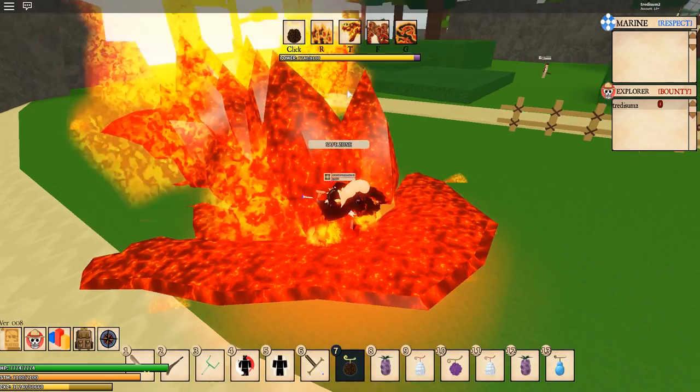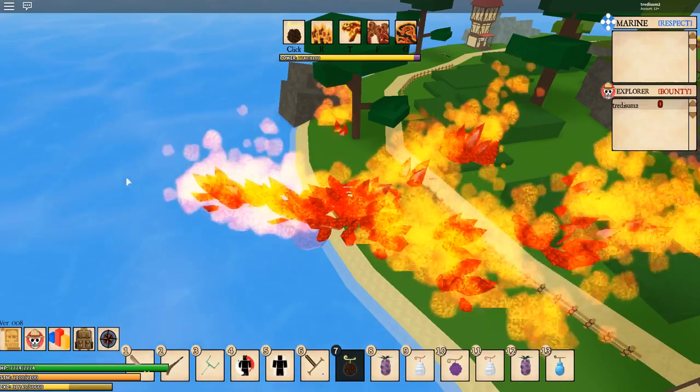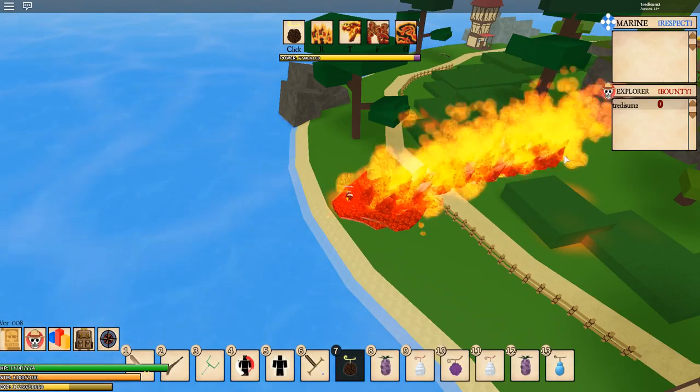The first move is the R move, which you can control with your cursor. You can spread them out and stuff, but you can also aim in a big straight line. It's the inferno right there — see, you can see that. Yeah, it's pretty cool.